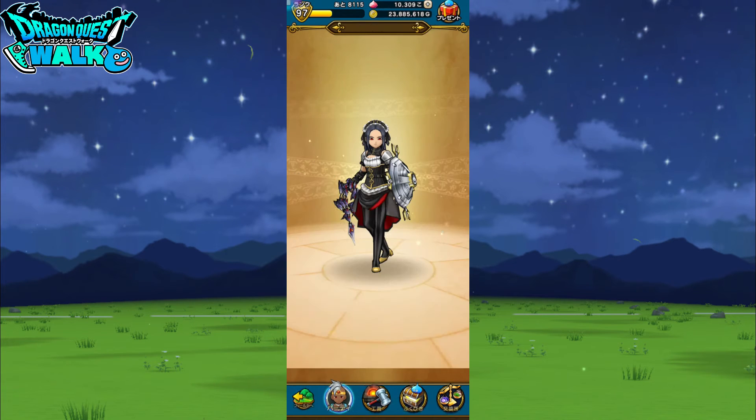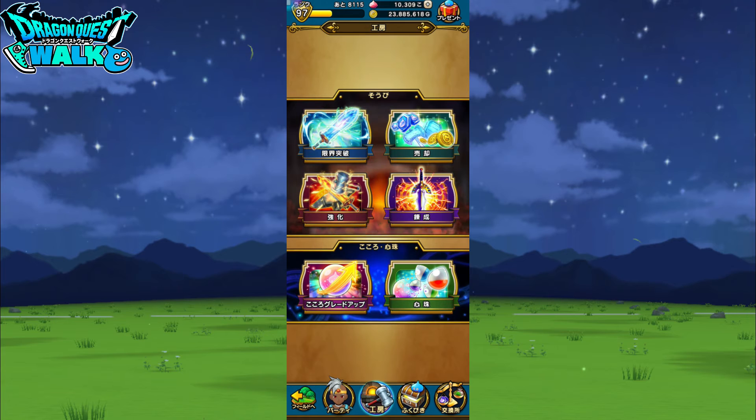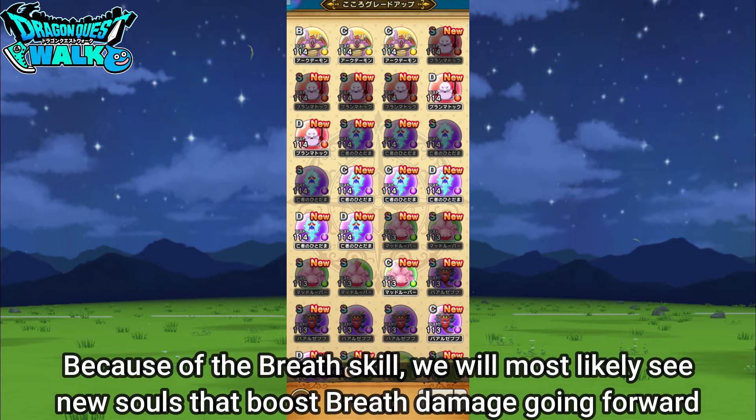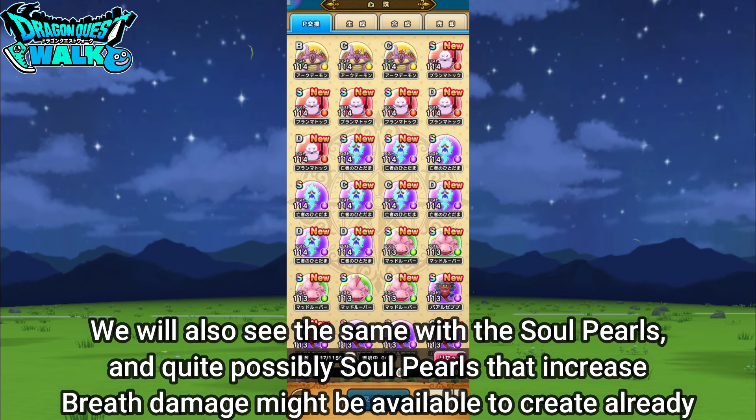This is exciting going forward mainly for a couple of reasons. You're most likely going to see new souls that will have a breath stat or breath boost — an increase to breath damage for some new souls. That's also going to be added into the soul pearls. I don't know if they've already added something in soul pearls that boosts breath attack damage — that's something I'll have to look into later.